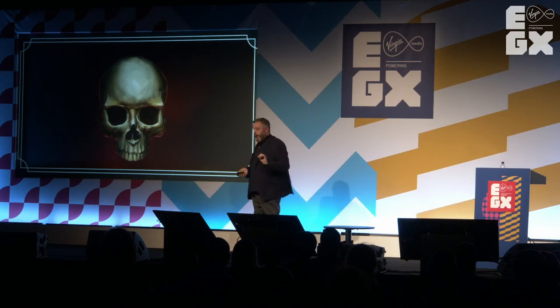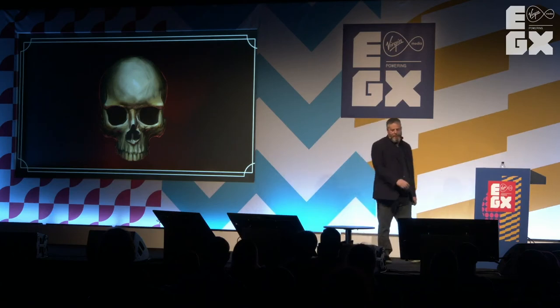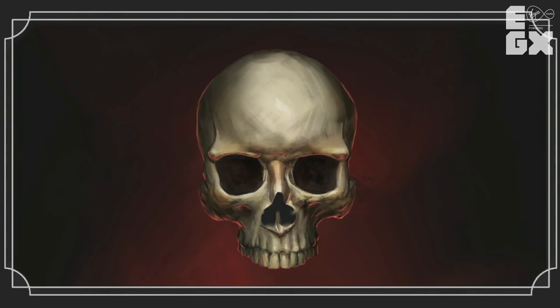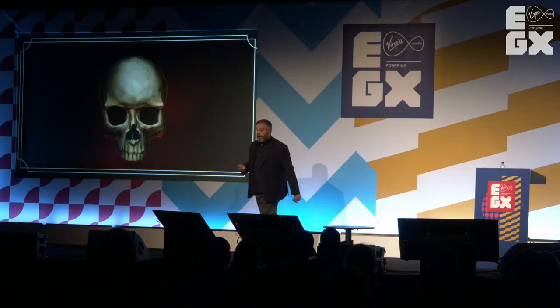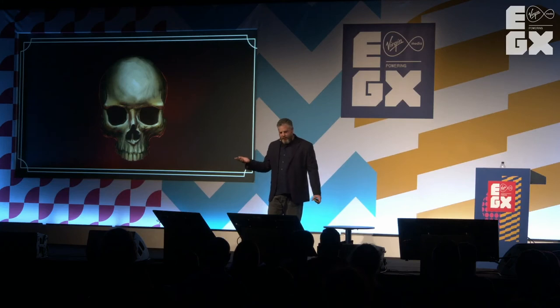We've added one new thing to Survival: a new stat called Nightmares. It was initially called Conditioned, then Sanity for a bit. What it actually tracks is your captain's dreams. As you journey through the world and horrible things happen to you, you start having dreams, and those dreams gradually start to invade your waking life. They will eventually kill you if you are not careful — but they are some of the best content in the game. We have multiple tracks of them, so different captains will have different dream tracks and you won't see the same story all the time.